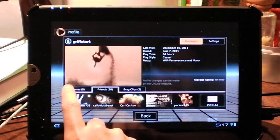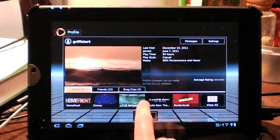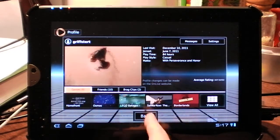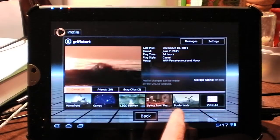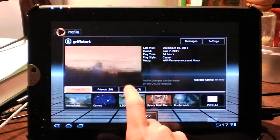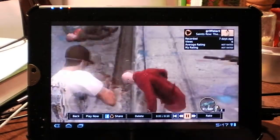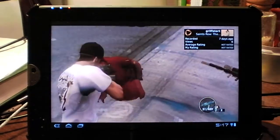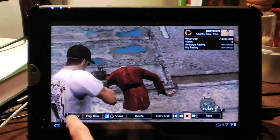I've spent 84 hours playing games on the online service. You can see all my friends there and see all the games I have. I have Homefront, Osmos, Lego Batman — which you get for free for installing the Android app. So if you want Lego Batman, install it on your tablet. Saints Row, Borderlands, and more. You can see the brag clips I've recorded so far; most of them are from Saints Row — just little glitches like this.